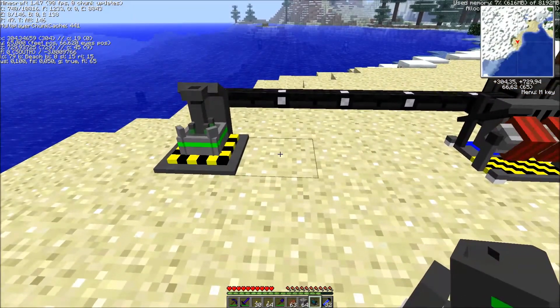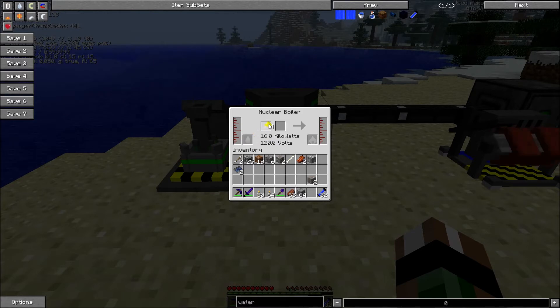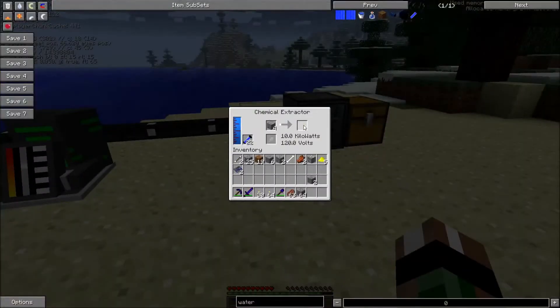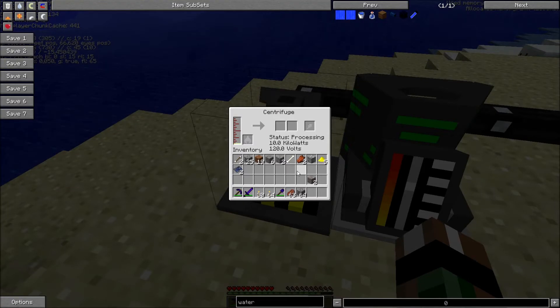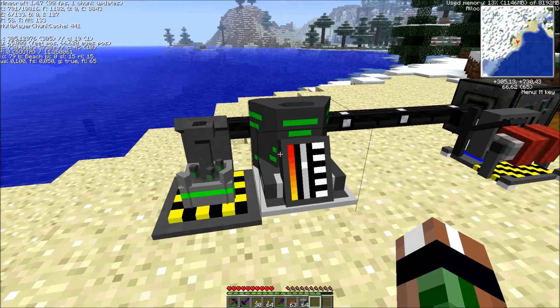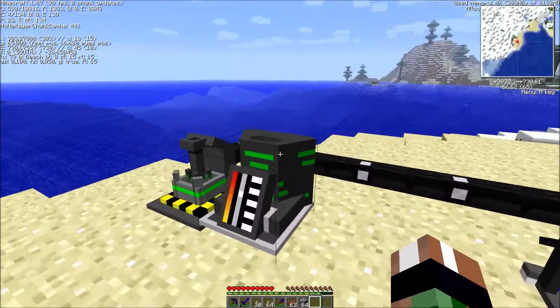If you put the nuclear boiler right beside the centrifuge, something pretty cool happens. You need some water cells and then the yellow cake goes in here. It will produce uranium hexafluoride, which goes straight into the centrifuge to make the done uranium that we need. There's a timer of nearly a thousand seconds before one uranium is completed — takes a long time. I'll see you when everything is done here.